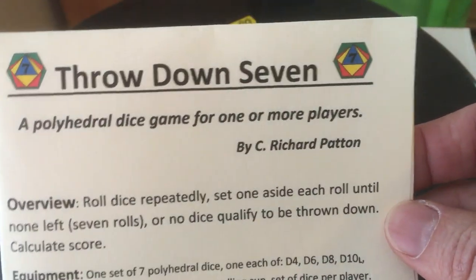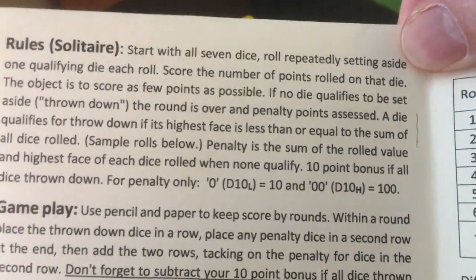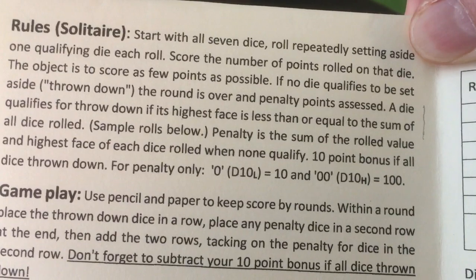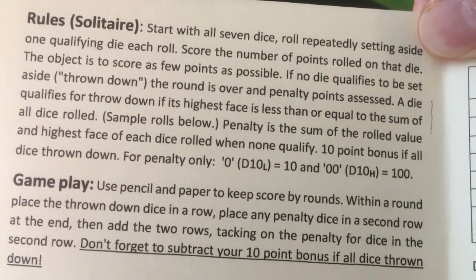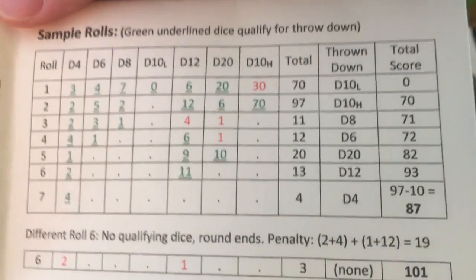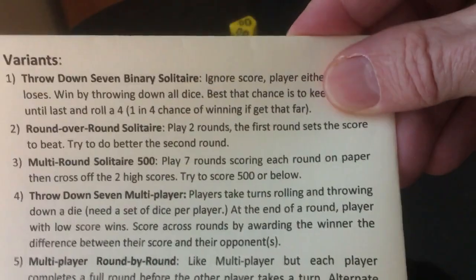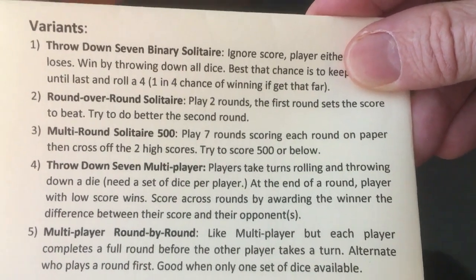Let's take another quick look at the rulebook for Throwdown Seven. On the inside there are more details about how to play. It says solitaire, but if you're playing with more than one, you can just go back and forth round over round. The key sentence is: a die qualifies for throw down if its highest face is less than or equal to the sum of all dice rolled. There are also variants — a couple of different ways to play solo and a couple for multiplayer.